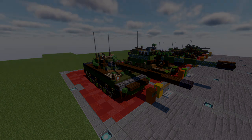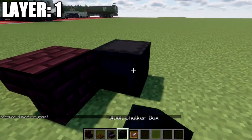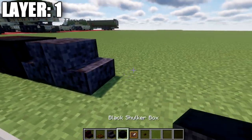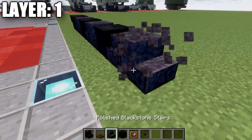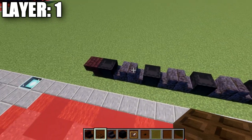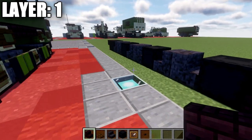Without further ado, let's move into the tutorial beginning with layer number one. For layer one, we want to place down an andesite brick upside-down stair. Going back from this, place down a black shulker box on its side, then two polished blackstone stairs, then another black shulker box on its side. Again two polished blackstone stairs and another black shulker box, then two polished blackstone stairs back to back and another black shulker box. You should have four black shulker boxes and three sets of polished blackstone stairs back to back like so.